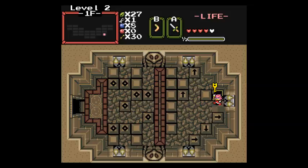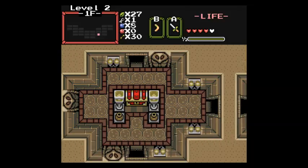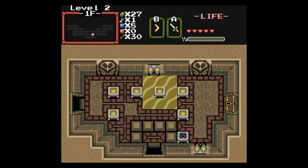Treasure chest with the key! Yeah! Amy Rose is prepared for anything now! Look at those ninja warrior skills! I can throw a boomerang too! Thanks for that heart!